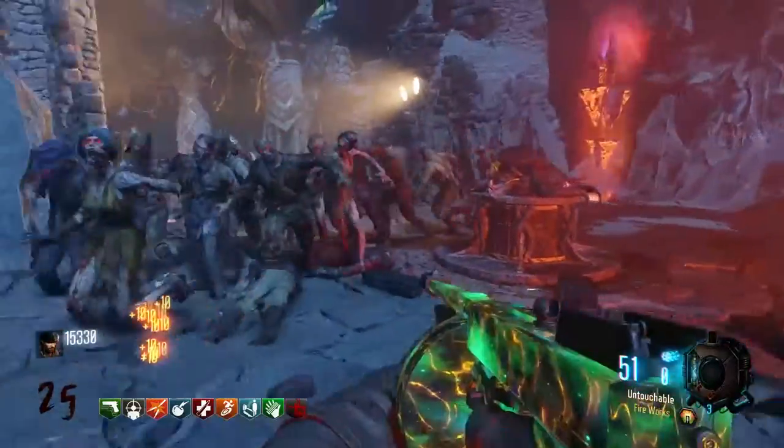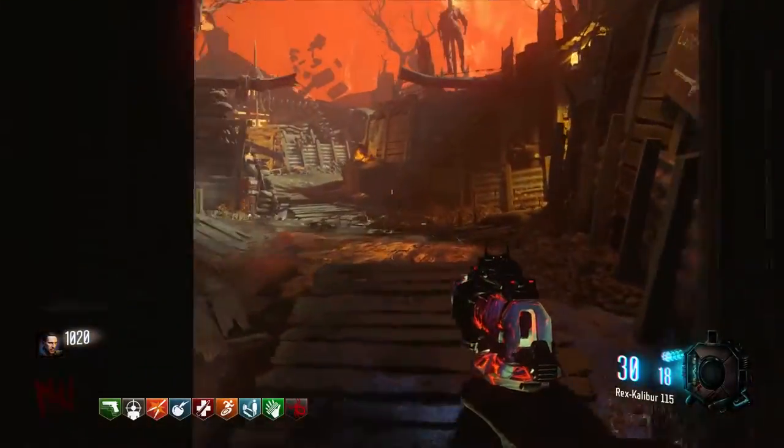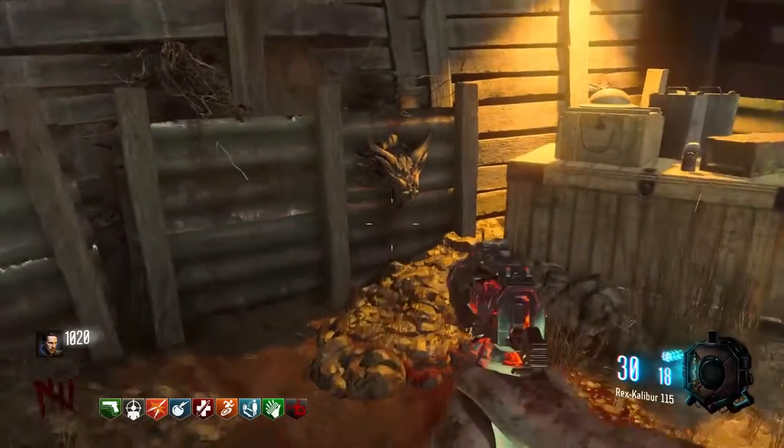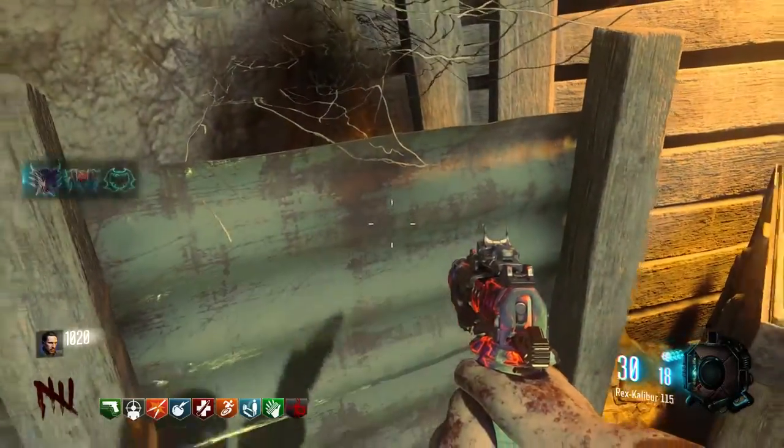The first part is found in the Origins area right after you jump from the first room. You head up the pathway and on the left, on the wall there, you see the head.